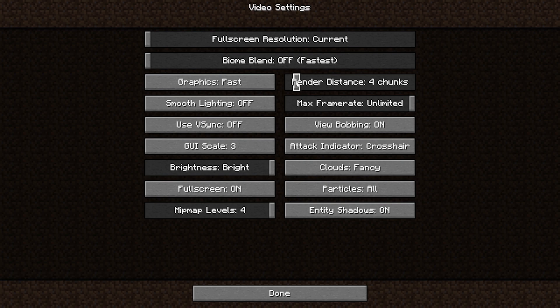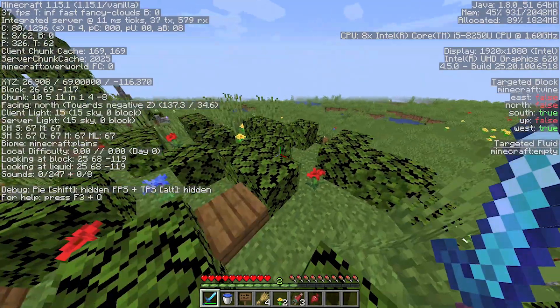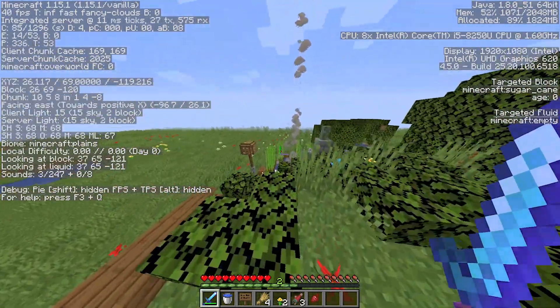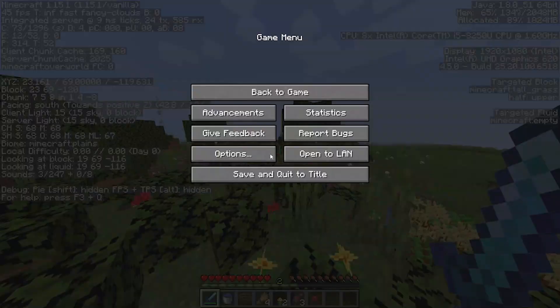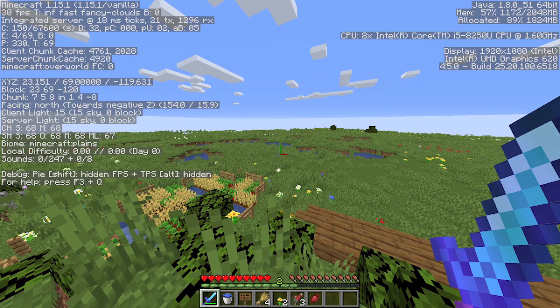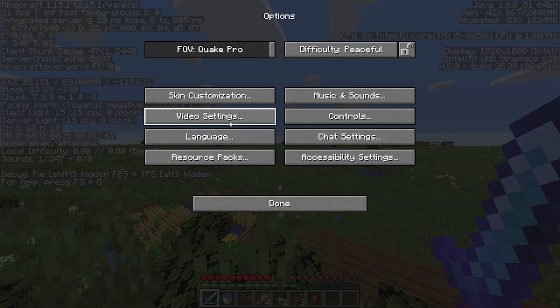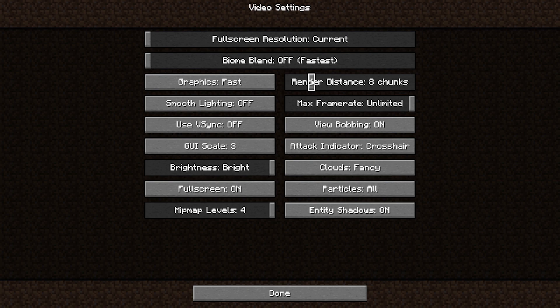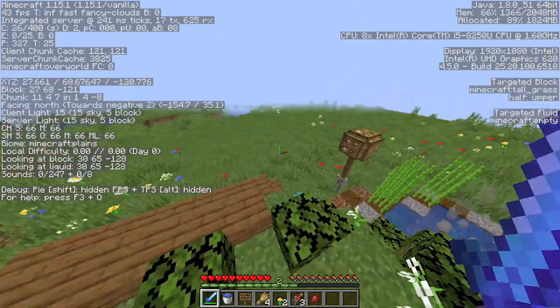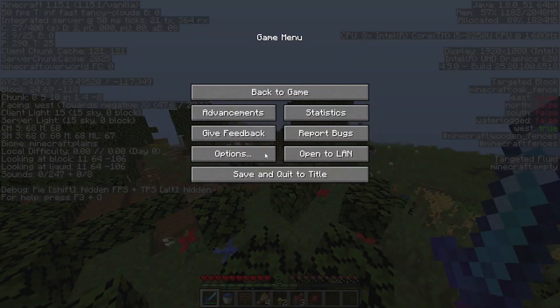Render distance — by default it is on 8. Let me quickly tell you what render distance is. If I turn the render distance to 4 chunks and press escape, you will see that the range to what I can see decreases, and if I move, more stuff will be loaded. If I turn it to something like 32, a lot of things are going to load — it's still loading — and it will take a lot of resources. That's why always keep render distance to around 6, or if you're really struggling keep it to 4, or even 2 to drastically increase performance.